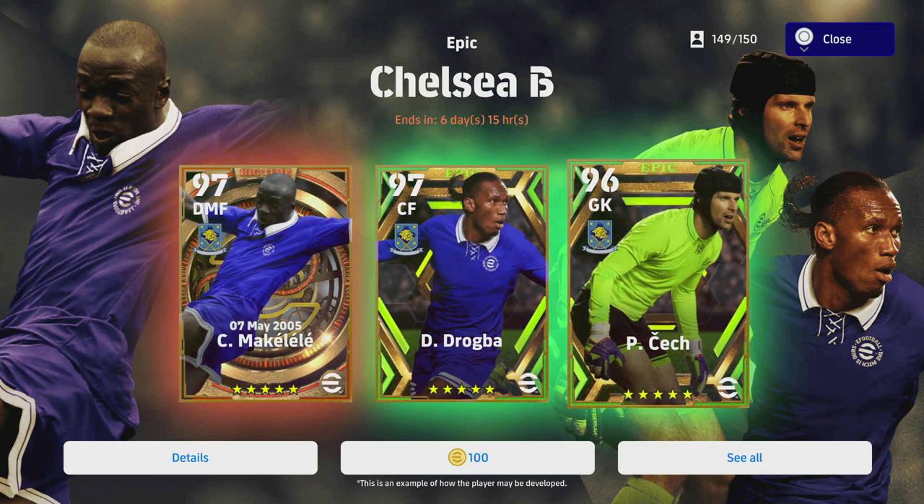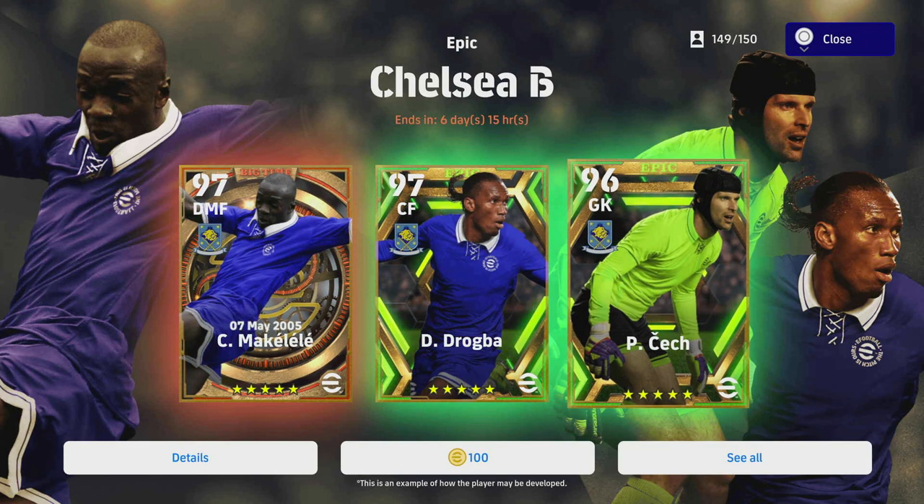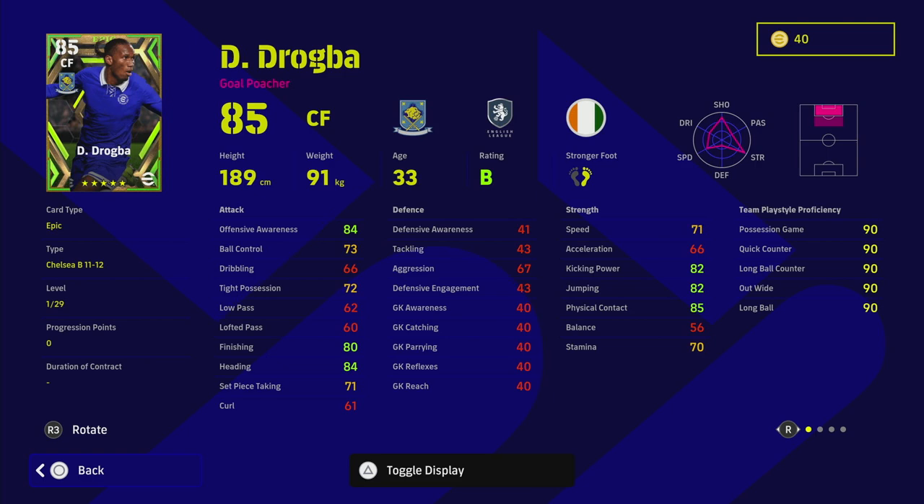For the Chelsea pack, you've got Makelele, Drogba, and Cech — fairly decent players. Drogba is probably the main attraction since he's new and everyone will want him, similar to Van Nistelrooy. I think he's a good player but not game-changing. Depending on your play style, he'd probably be an upgrade over Jan Koller because of his height and aerial ability, while still being able to get the ball in the net through dribbling even though his stats aren't amazing that way.